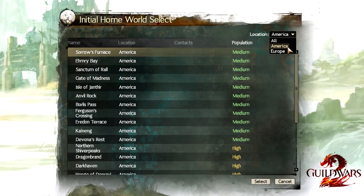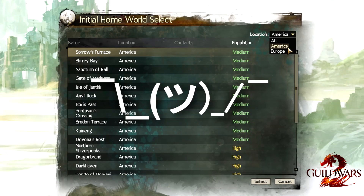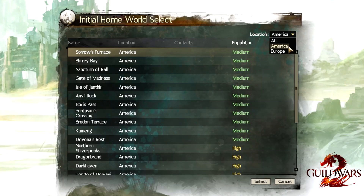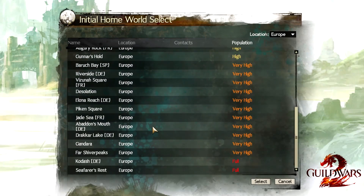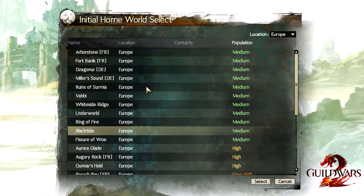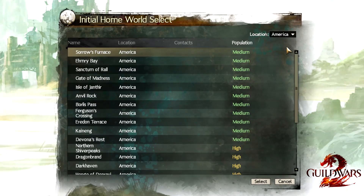Some people even create two different accounts, one on the American servers and one on the European servers, so they can choose which friends they want to play with at the time. It doesn't really matter if you actually live in America or Europe — you can pick whichever one you want. But remember the servers are physically located in either America or Europe, so if I live in America and choose a European server, there's a possibility of slightly more lag, though it's never really affected my gameplay that much.